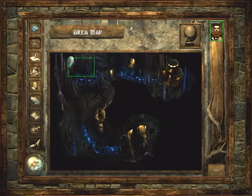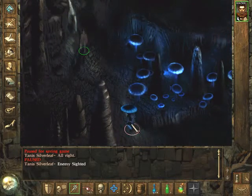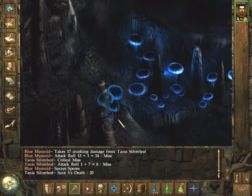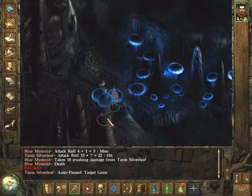An armor class of minus 13 probably means that enemies need to roll a critical attack to actually hit him. And I'm in Dorn's Deep right now. We see an enemy - those mushrooms. Those mushrooms are quite dangerous actually because they might paralyze or stun him. But as you can see, they always miss - they need a critical to come through the armor.